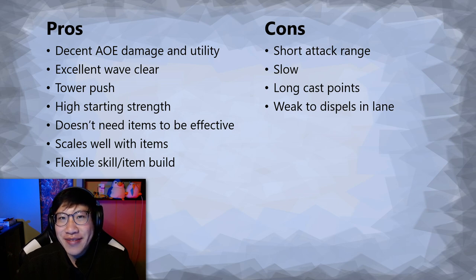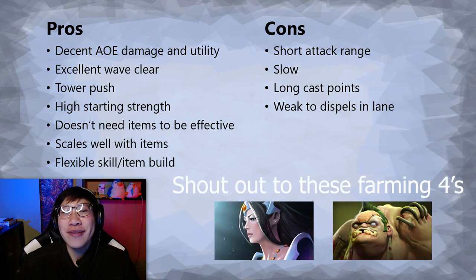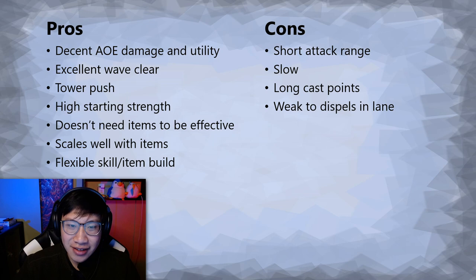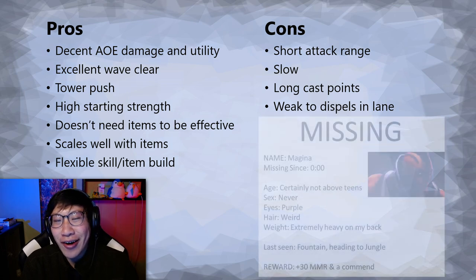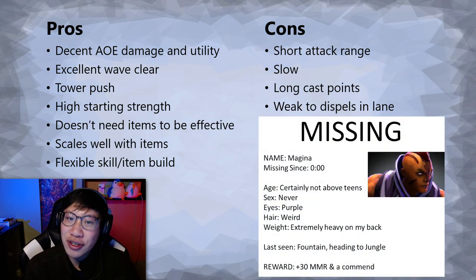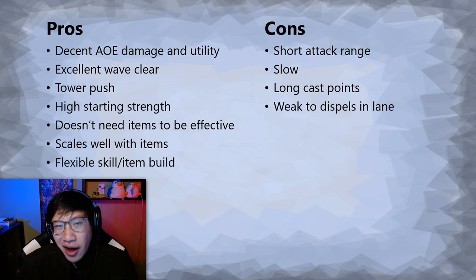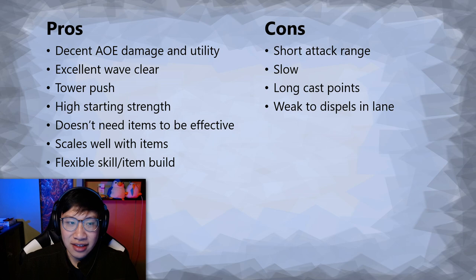He does not need items to be effective. So if you're in a 1K game with a four-core lineup, it'll be okay — you're dirt poor, you've got brown boots, but your spells are good and you will be effective. In that same game, if your cores aren't farming efficiently and it's up to you to push the lanes out, you get a lot of gold, and you're going to scale pretty well with items. You've got a lot of things you can buy but often don't have the money to buy. If the game goes on for a very long time, you do scale decently as Jakiro.